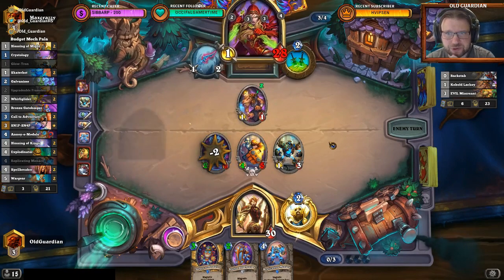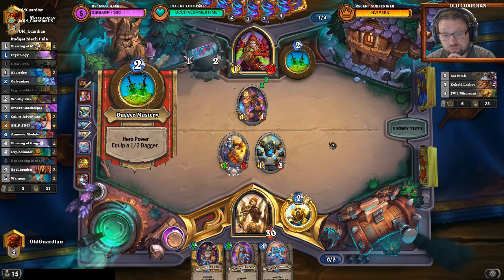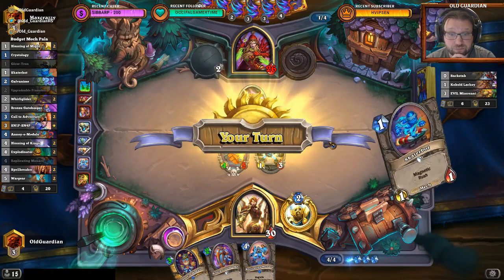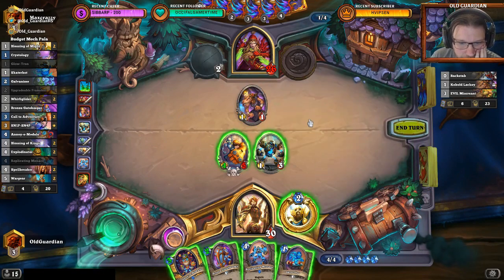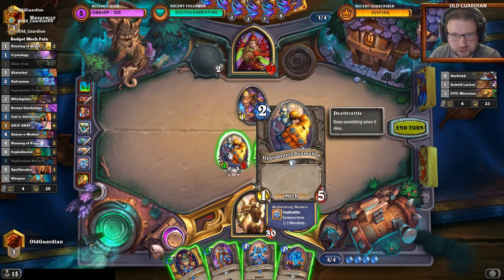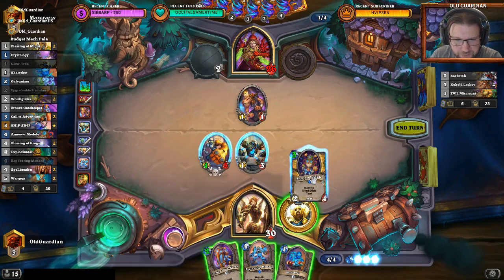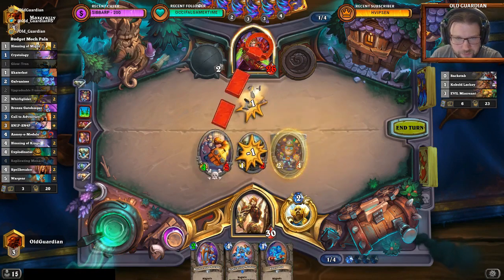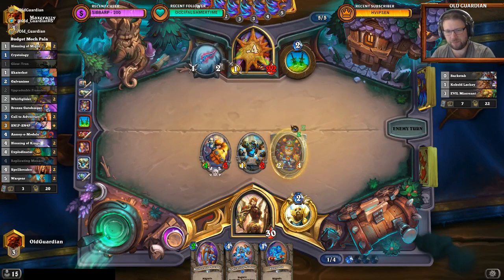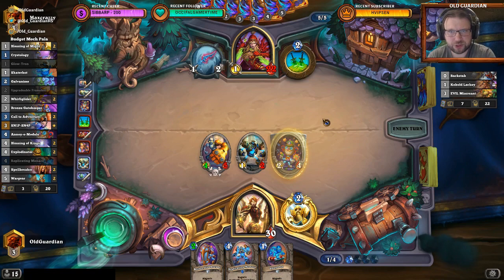There's the 2-damage Lackey that I mentioned. Is there also the Zap? Not yet at least. I want to kill the Lackey and hit him in the face. I don't want to magnetize more stuff on this — I don't want to make it more attractive as a Zap target. I can just play an Annoyer Module unmagnetized. Trade that one away, hit face with this — not magnetizing too much so that I do not become vulnerable to Saps, and try to maintain a good number of mechs on the board as well.